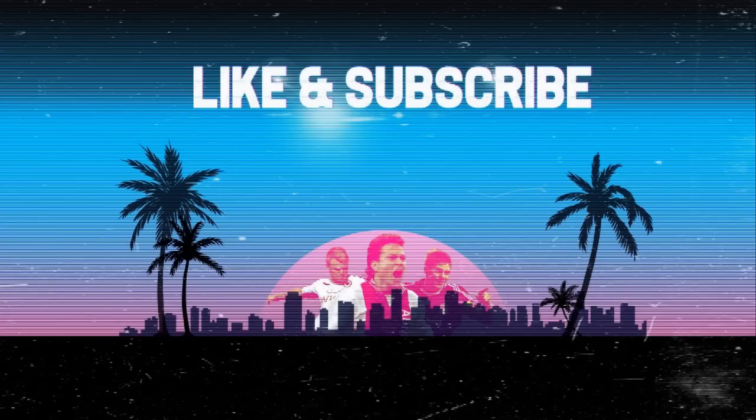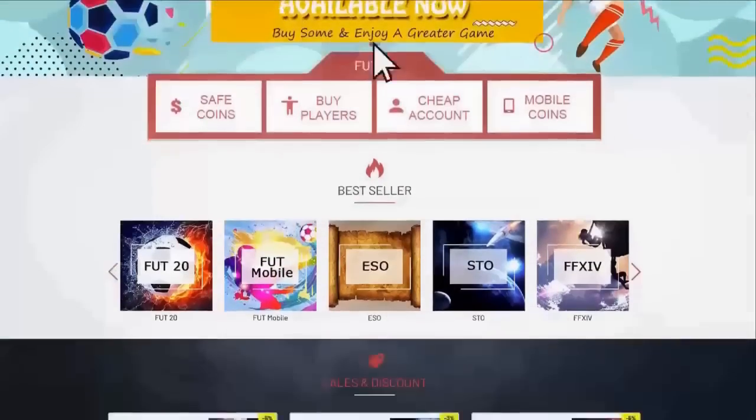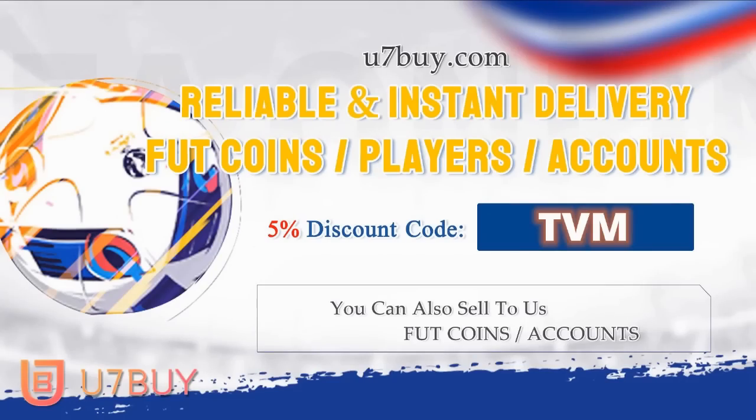I am now creating weekly exclusive content for Patreon, so if you are interested in that, go check out the link down below. And of course, if you want to avoid the random lottery of FIFA points and go straight to the source, buy the players directly — use u7buy.com and use the code TVM at checkout.